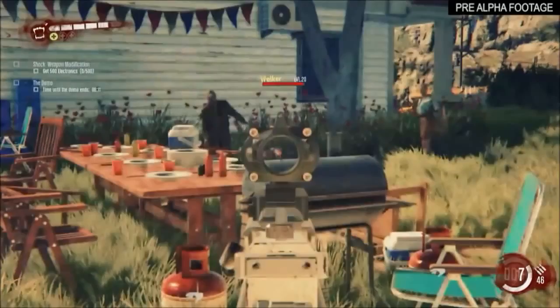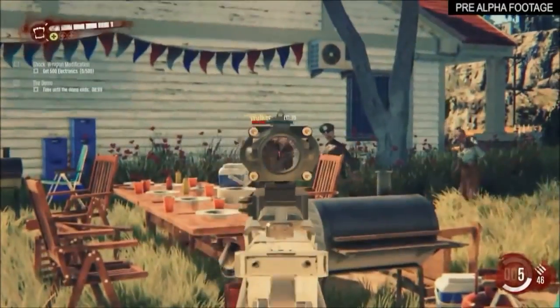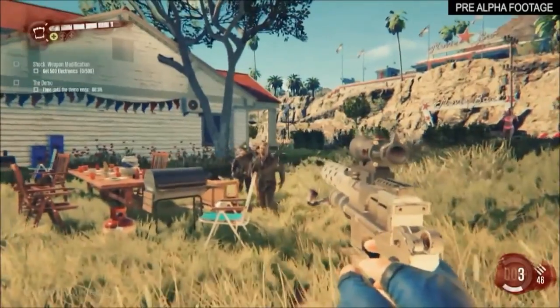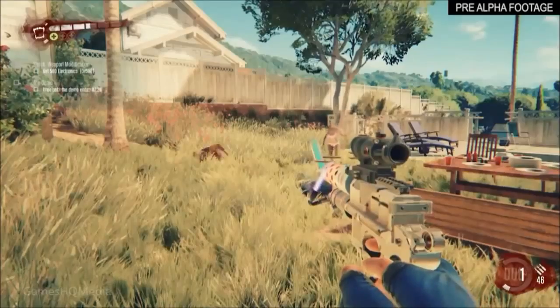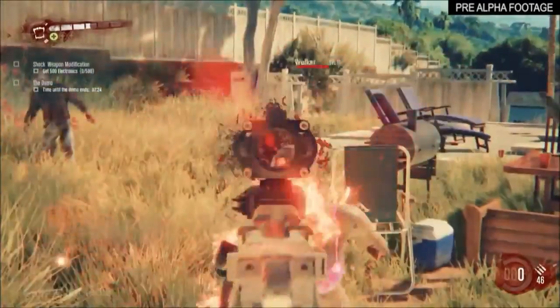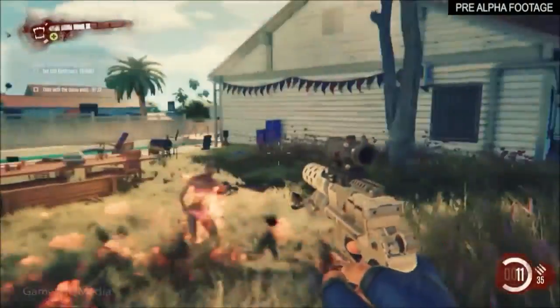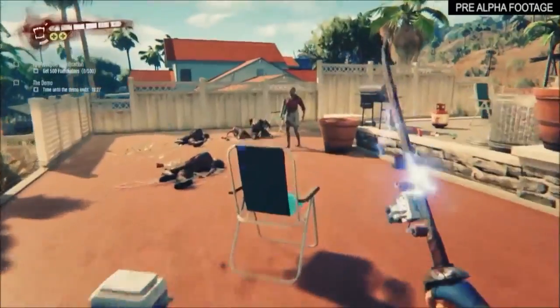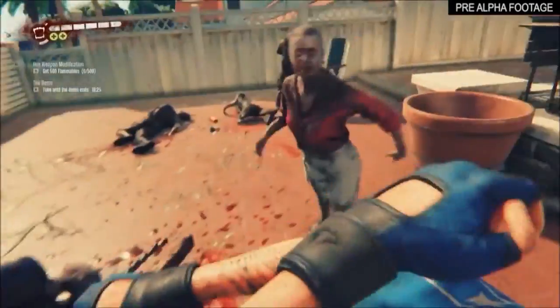Do you have a personal favorite that you guys have shown so far? I really like the sledgehammer or the axe with the fire upgrade. I think that's a lot of fun. I got to actually play with the sledgehammer - I just loved how when you hit the zombies with it, they flew backwards. Like an awesome golf swing kind of thing where you can clear them over a wall or a house or a fence.